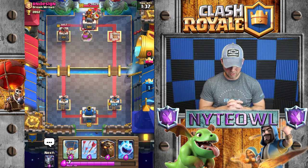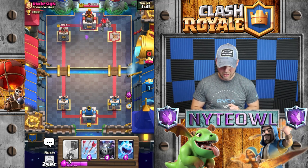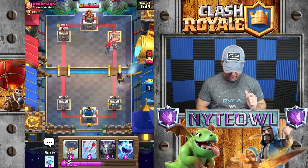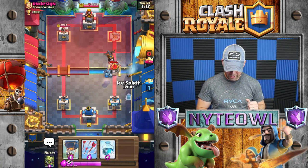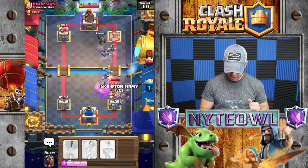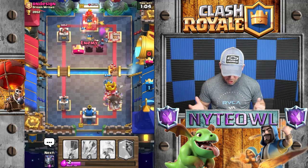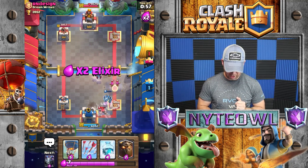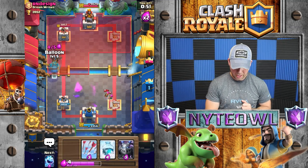He dropped the golem, so we'll go for the three-crown versus the two-crown this time. I've got arrows now for his minions so I don't have to worry about them. I'll drop a mega minion to tank and start eating away at that golem. That is some rough stuff — that's going to hurt. That barbarian stayed alive for way too long — brutal.